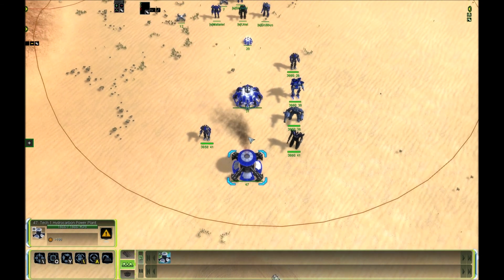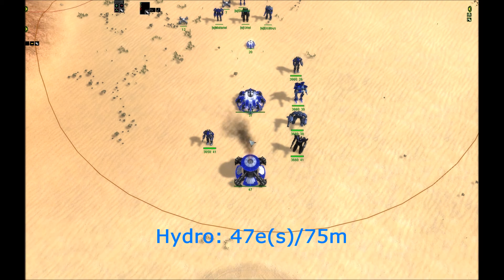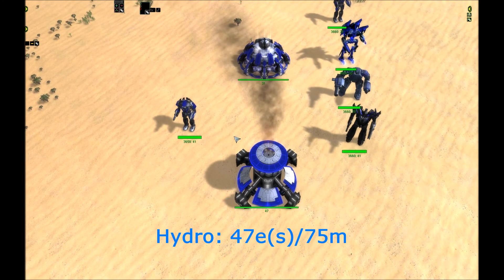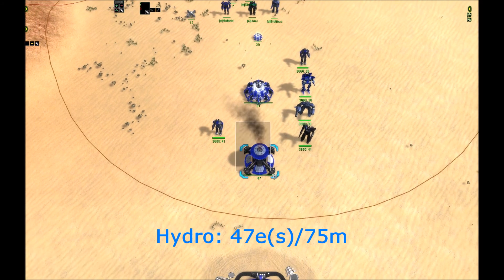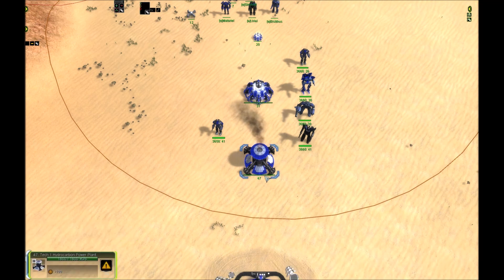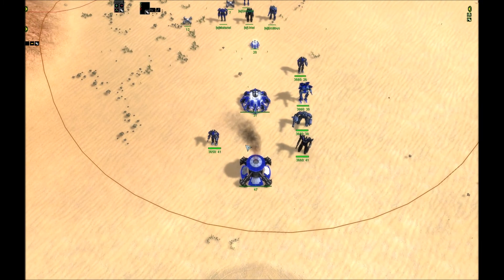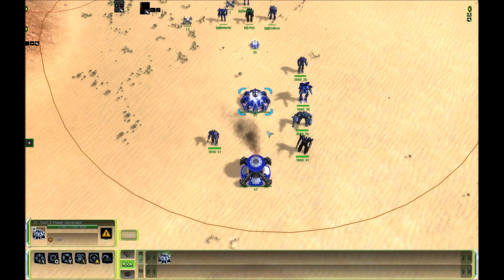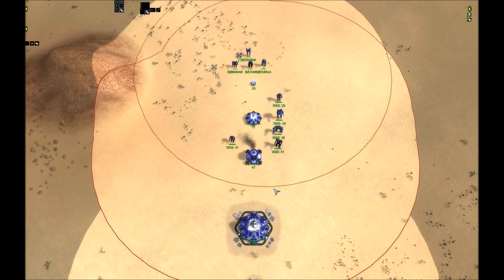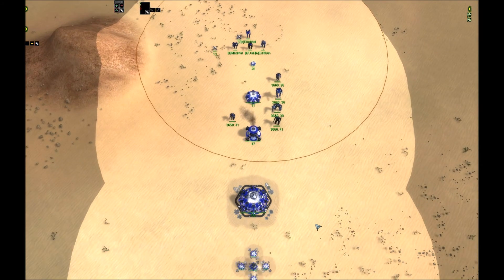Next on the list would be the hydro. If you invest 75 mass into a hydro, you're going to get 47 power out of it per second. Meaning the hydro is 2.5 times more efficient than the T1 power generator, and it is around 50% more efficient than the T2 power generator. So if you guys reclaim your hydro because you have T2 power, that's bad — stop doing that. The hydro is going to be the best source of power until you have T3 power.